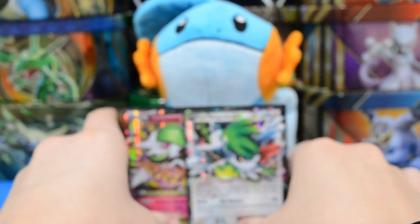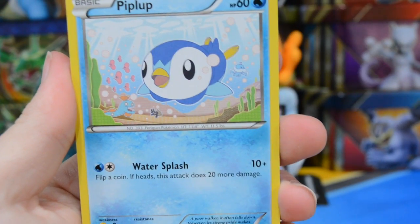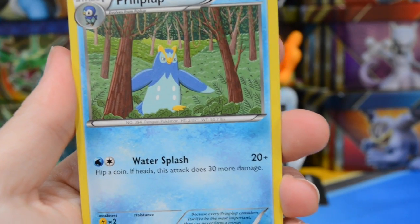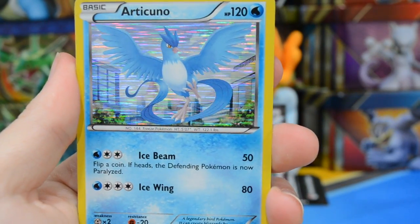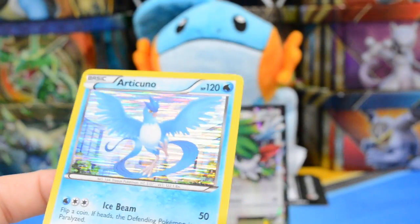Now for our surprise pack — Legendary Treasures. The best possible pull would be a gold card. I think the split is two-two-and-two. From this pack: Sewaddle, Piplup — yay! — Celebi, Croagunk, Prinplup. We have a Pikachu from Radiant Collection — look at that sparkle! We also got an Articuno Holo, which is really nice looking. Unfortunately no Empoleon, so we only got Piplup and Prinplup from that line, but overall this was a really amazing box.